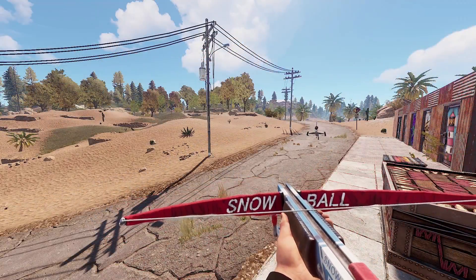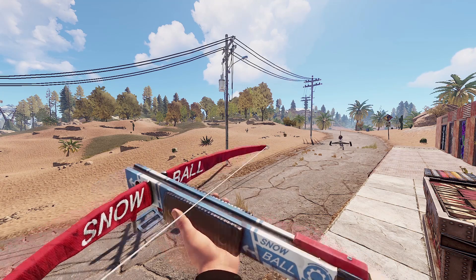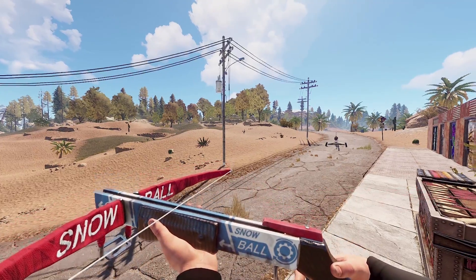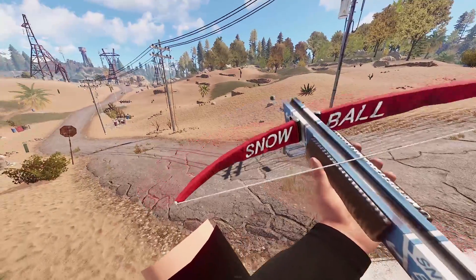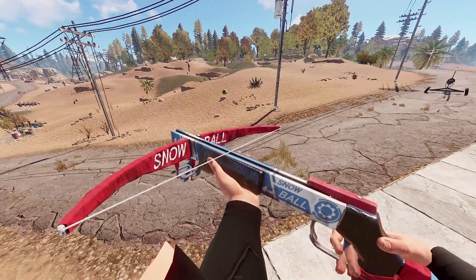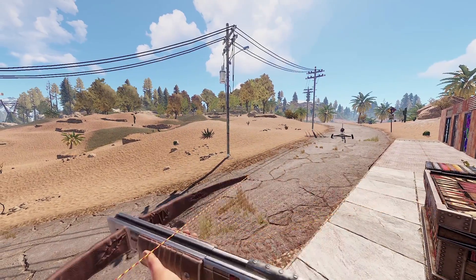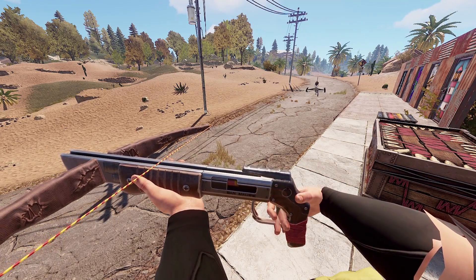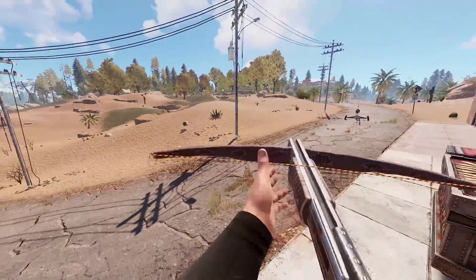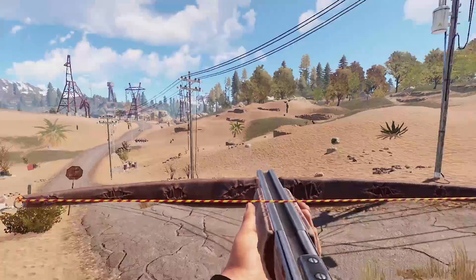Next we've got some crossbows, starting with the Snowball set — this is probably going to be a new set called the Snowballer from Diva Dan. If you've ever seen any Rust video you know someone's talked about snowballing, so here you go: the Snowball crossbow. Definitely an idea I'm surprised no one else has come up with yet. Next is another cool crossbow called the Band Machine, made to look like a shotgun in the handle. It has a nice clean but torn-up look which fits the Rust style really nicely.